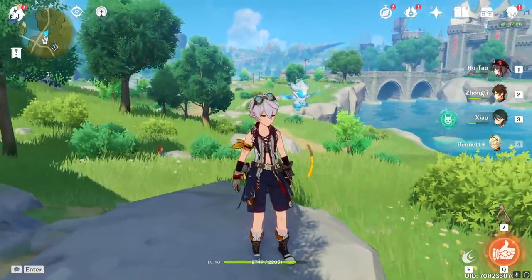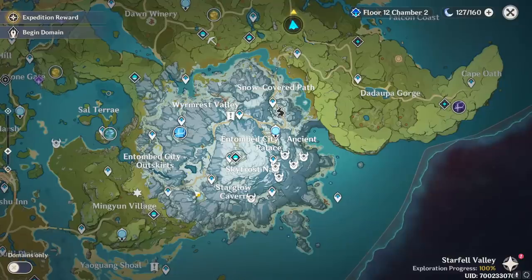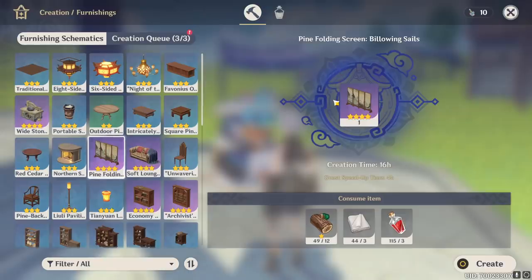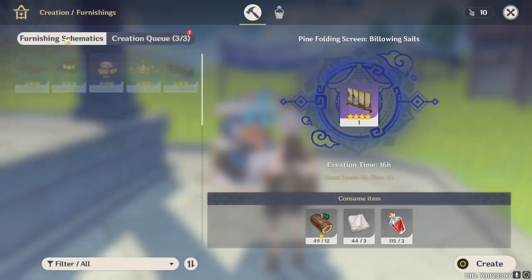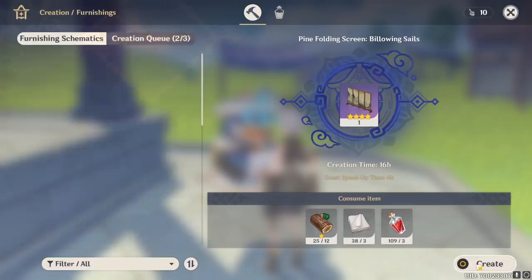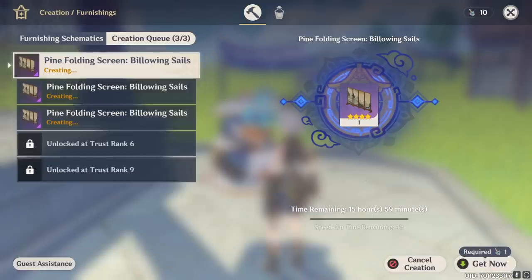I guess this was actually more of a guide for people who actually want to have fun with their Serenitea Pot. Otherwise, there's only one type of wood you need and that's pinewood over there in Mondstadt to make these pine folding screens. Just make like 600 of them, stash them in a room you don't care about. And yeah, you'll have a ton of quote-unquote comfort. That is fake comfort. It's fake comfort because you don't get any comfort from a bunch of screens wasting space in a room. It's a lie. It's deception. I really don't understand why anyone would do that. Just make a bunch of pine folding screens.